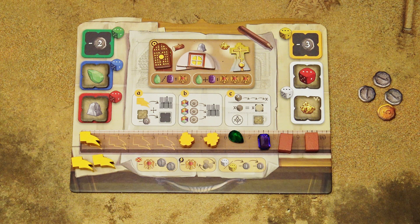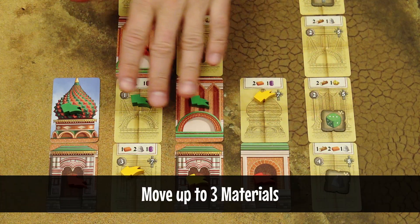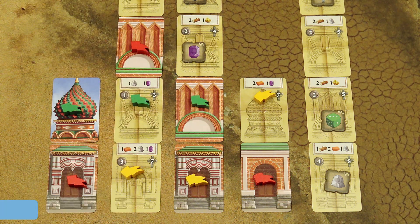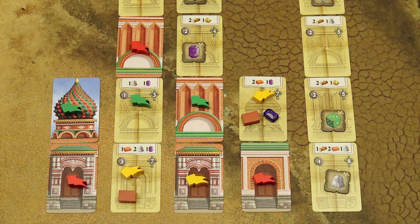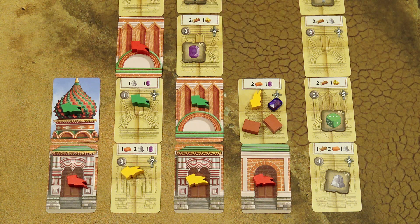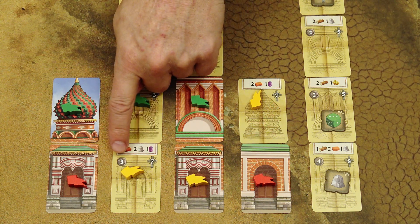With the Build action, you may move up to three materials from your inventory to build or decorate a cathedral. You can only build one of your unfinished sections and you don't have to finish a section in one go — for example, you can place one material here and two materials on another section. If you complete a section, return the materials to the general supply and gain the indicated number of recognition points and potentially some rubles.